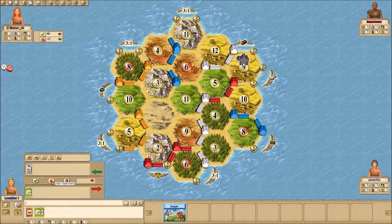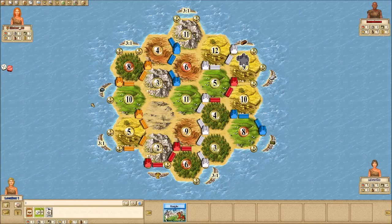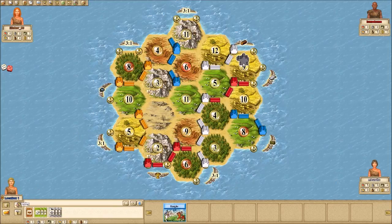Orange is willing to give a rare ore for a sheep — I'll do that. She builds on the 3-1 port, at four points with a hidden card. Red is probably bombed — he's kind of boxed in. I guess he's going to go for that sheep port. If I were red, I wouldn't even bother — I'd just try to upgrade my spots and buy development cards. 11s have been coming up a fair amount and I've been the beneficiary of that, getting a lot more ores than expected.